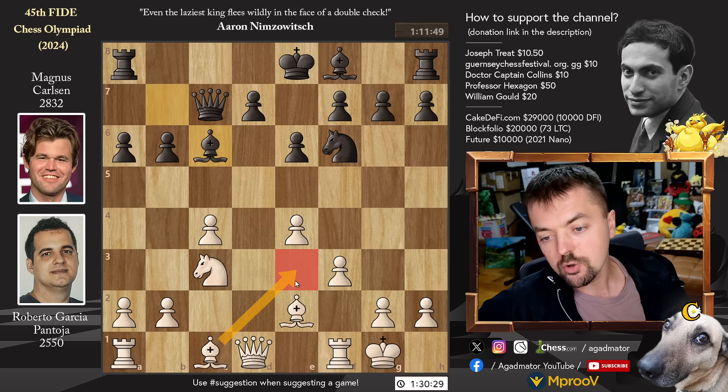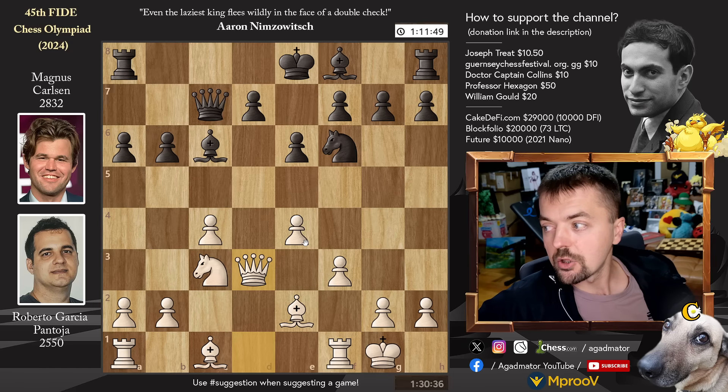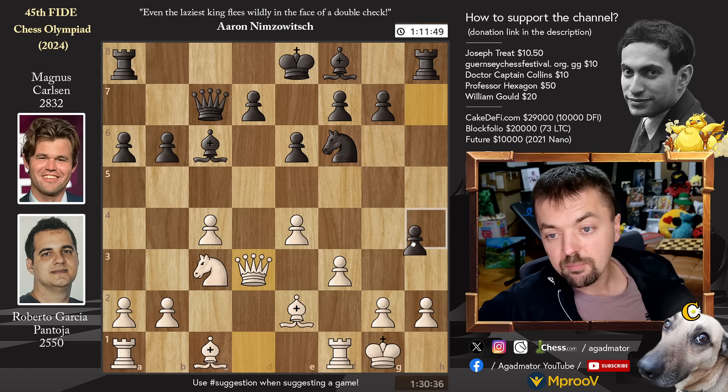Bishop to e3 is a known move, but after queen to d3, it is now as of move 11 that we have a completely new game. Let's see how Magnus handles this — he strikes with pawn to h5.